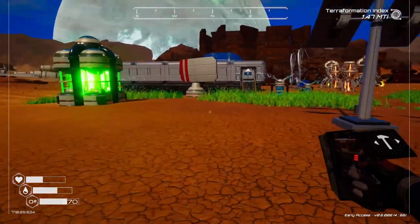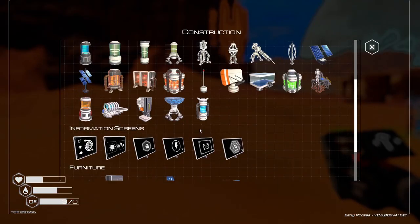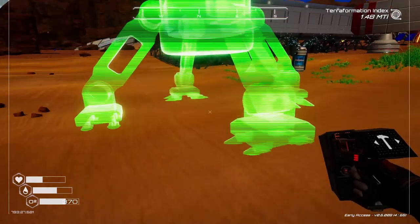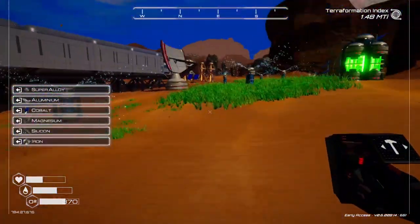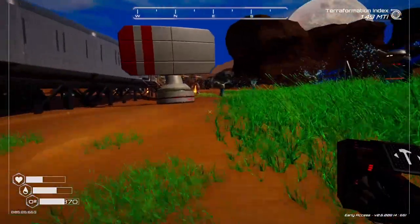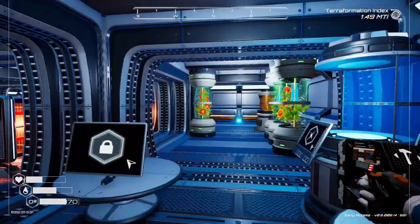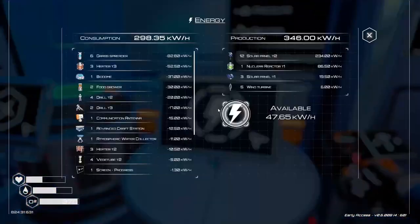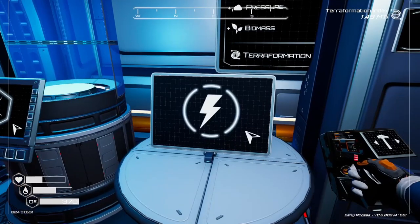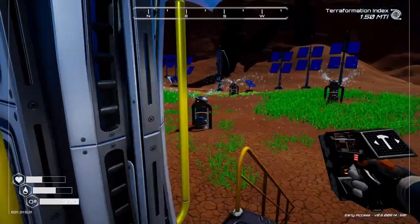I'm going to need more power before I add anything else. Should be able to put this one back down. Easy peasy. When you deconstruct something, you get everything back — you're essentially picking up and moving it. Power, though — how do I want to add power? I have 40-some power, but that can disappear really quickly. I don't want to make any more nuclear reactors until I get more uranium.